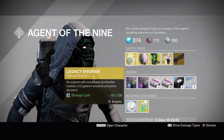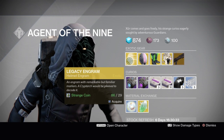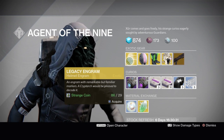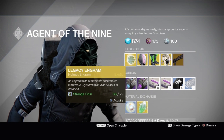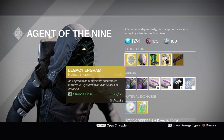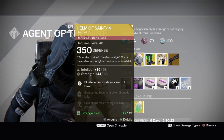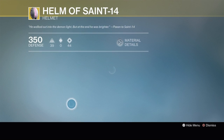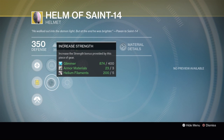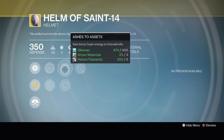First off, legacy engram — we have a helmet engram. So if there's any Year One helmets you're still trying to collect to finish off your collection, there's your chance. Otherwise, not really worth it just because of how many Strange Coins it costs. For Titans this week, get the Helm of Saint-14 helmet.